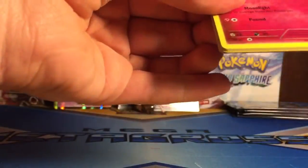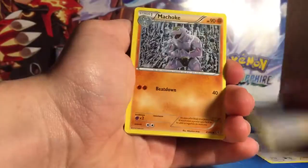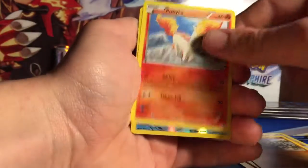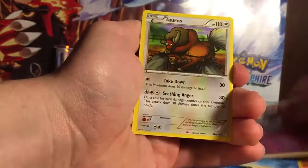So we got Swablu, Persian, Machoke, Clefairy, Meowth, Rhyhorn, Ponyta, Reverse Loudred, Diancie, and Tauros. I think that was the second Diancie, actually.